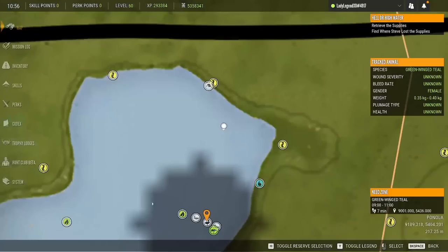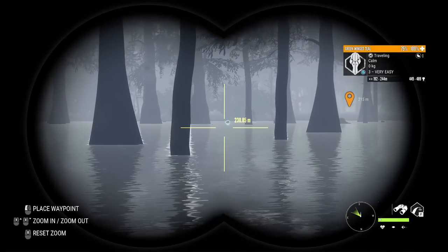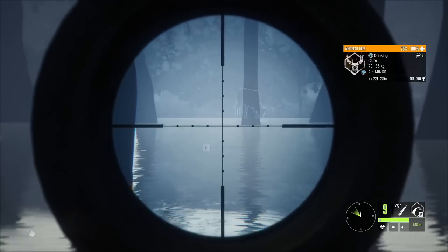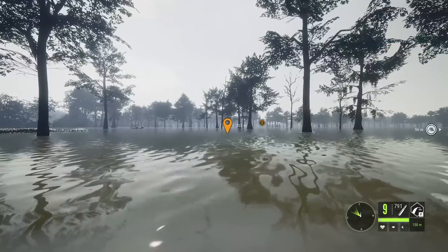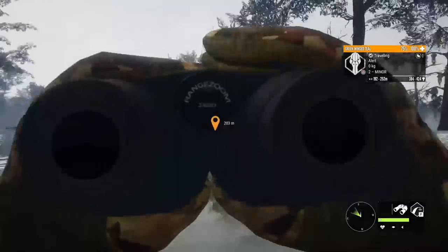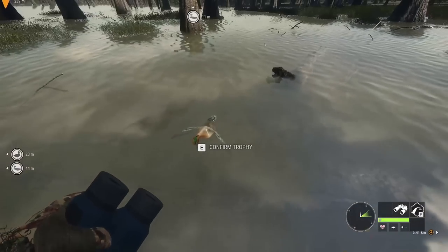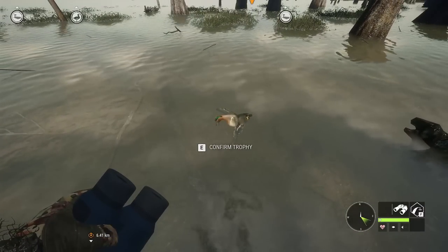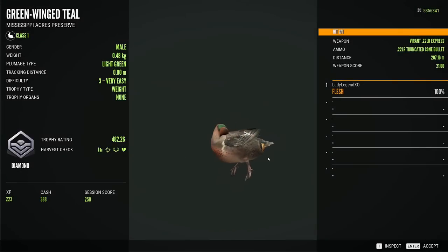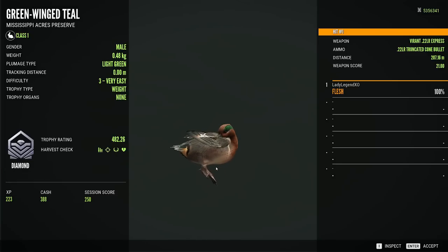There's the level three again — took me quite a while to get him back here. He's 217 meters, so taking the shot is not going to be easy. Please just stay there. Here we go — I got him! That is so great. That's going to be, if he makes it — and he should — my first diamond green-winged teal. And I am so excited. Here he is — I am so relieved; I thought he was gone forever. I am very happy to see you. Yes! That is my very first diamond green-winged teal, and I am going to taxi that baby. 207 meters with the Viren 22 — he just makes it by 2.26. But a diamond is a diamond.